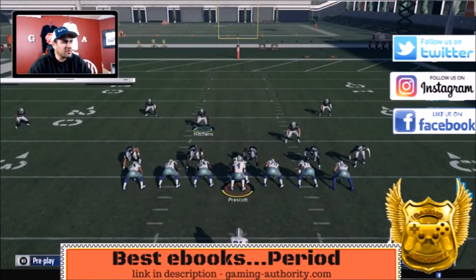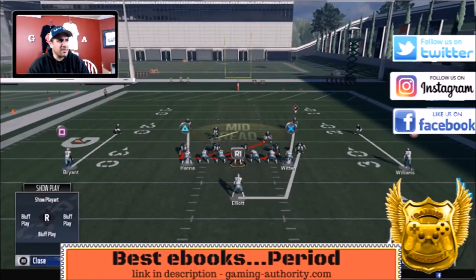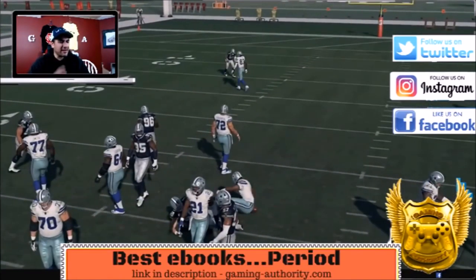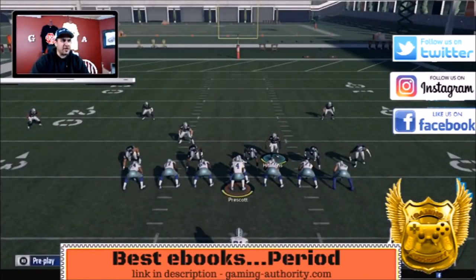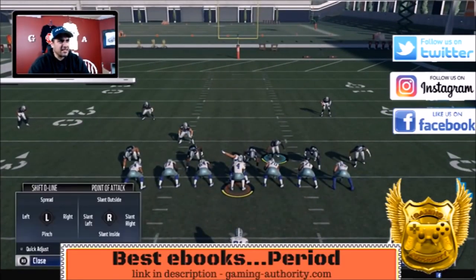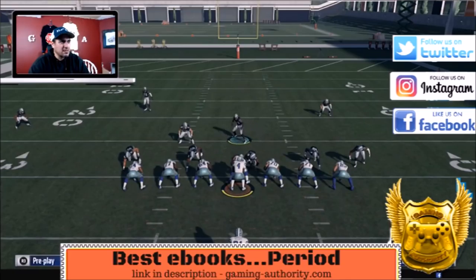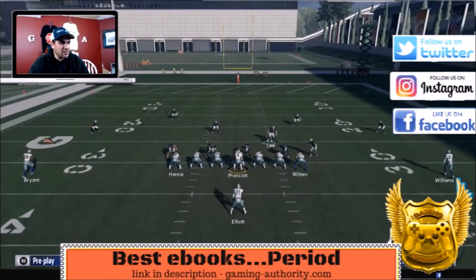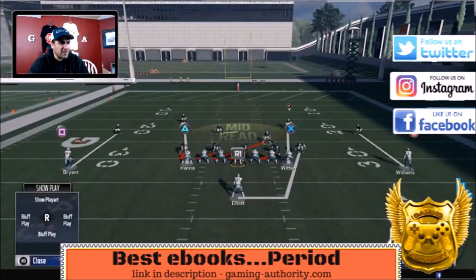Get back on this one, put him in a mid read, and user control him. It's a five-man blitz against the blocked running back and that linebacker loops around like that — look, the running back is blocking but it still gets through. So: baseline, slant the d-line to the left, move him out of the way, put him in a zone, and just move him right. Mess around with the placement.